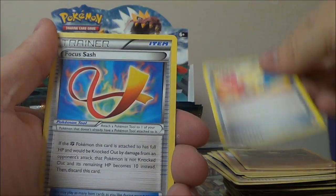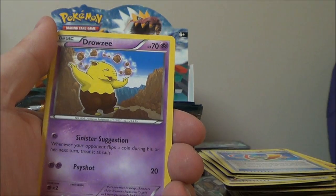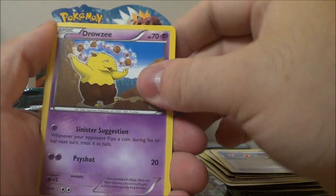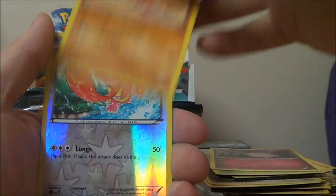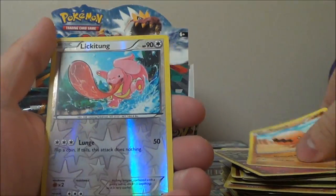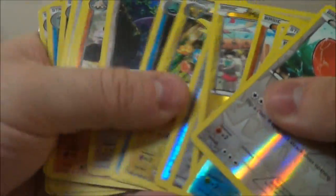Pancham, Tool Retriever, Focus Sash, Drowzee, Patrat, Shroomish, Clefairy, Trapinch, Reverse Lickitung, and Sylveon. Thought for sure we had pulled the Lickitung already — guess not. From this box we've pulled a Dragonite EX and a Fossil Researcher Full Art, so I'd like two more at minimum. We've been doing so good at meeting that four.